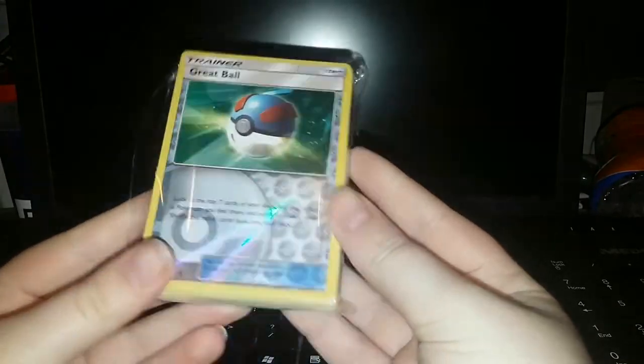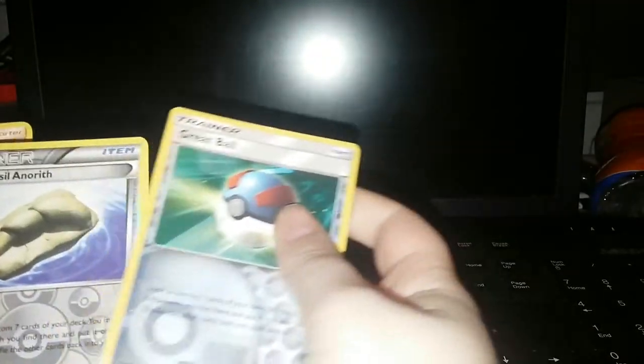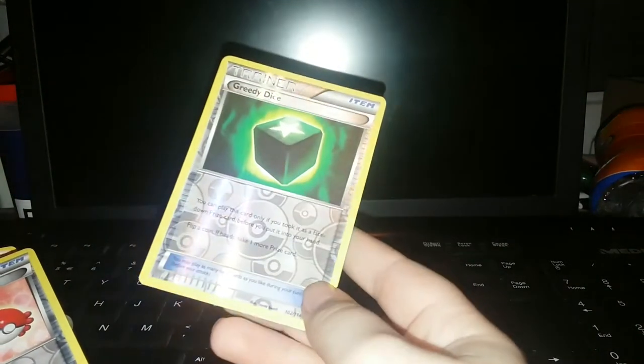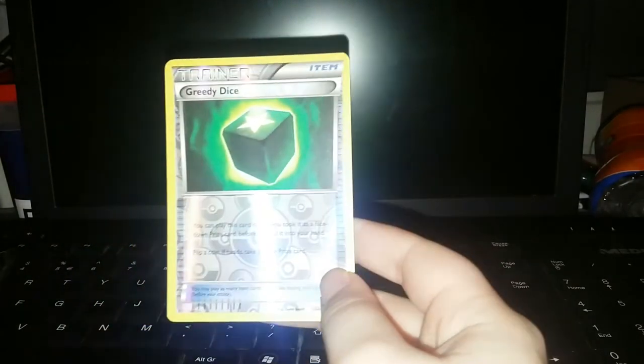Let me start off with the trading cards because that's the least important thing. Let's open it from the back. Oh my gosh, I haven't had a Pokemon card in years. Okay, a Great Ball — it's a shine card, as you can see. It's very great. A Claw Puzzle — you can see it's all shiny. I love it. I have to get a box for these.